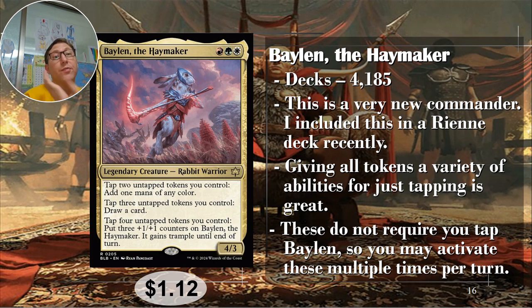With twelve tokens and nine counters Baylen becomes a 12/12 or larger — red gives you double strike easily, white gives him protection from creatures, and that's your commander damage win condition sorted. It's synergistic with everything: making tokens fuels your mana, your card draw, and your win con naturally from early to late game.